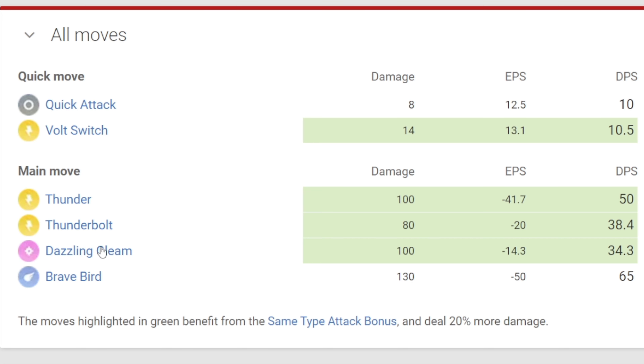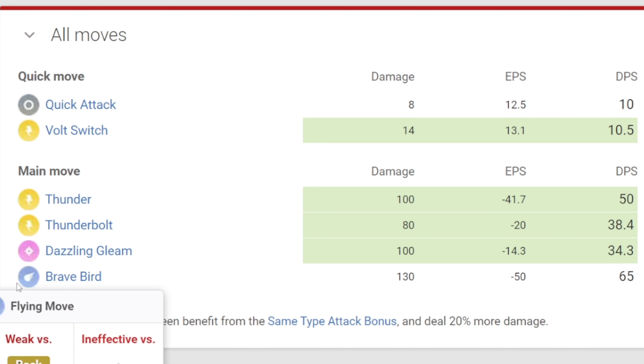Charge moves are Thunder, Thunderbolt, Dazzling Gleam, Brave Bird, and the new move Nature's Madness.